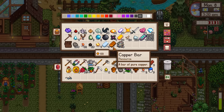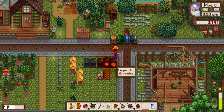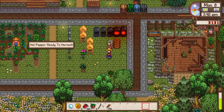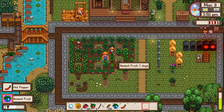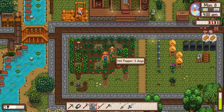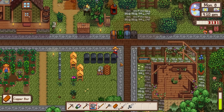We have one copper bar, so that's not particularly great. I think the focus of today will be getting enough tappers for all the trees I plan to grow. I didn't even see it - that is an ancient fruit! For this first ancient fruit, we can't make seed makers yet, so I'm just going to donate this ancient fruit.